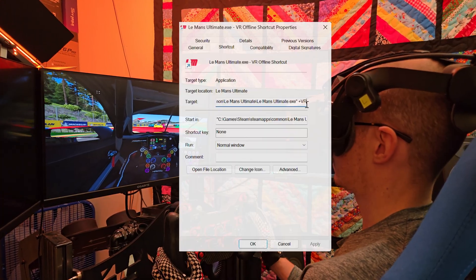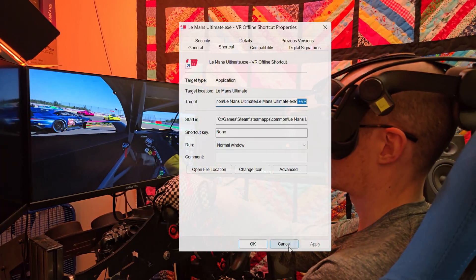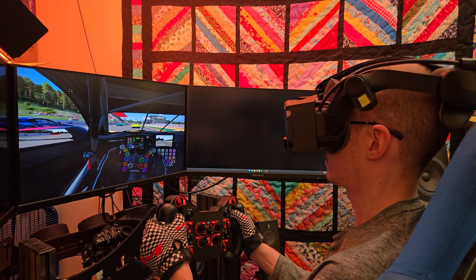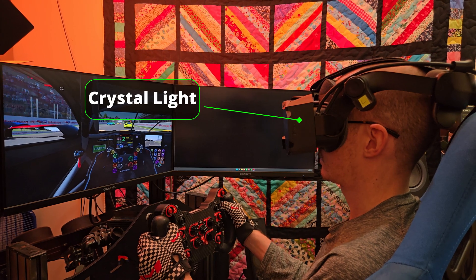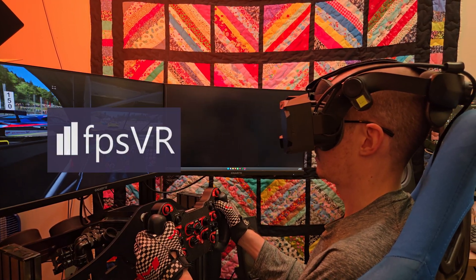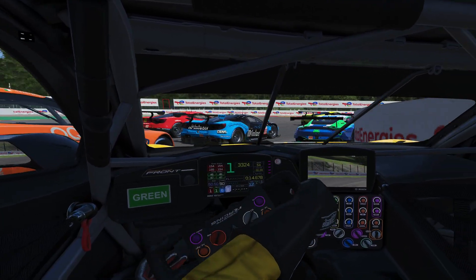It is possible to run LMU without the anti-cheat by creating a shortcut and adding Dash VR to the target and running it in offline mode, but that technique did not work for me with Radeon. I'm benchmarking today with the Pimax Crystal Light, which means I have an alternative option — I can use it with SteamVR and use FPSVR to collect stats and do some data analysis.